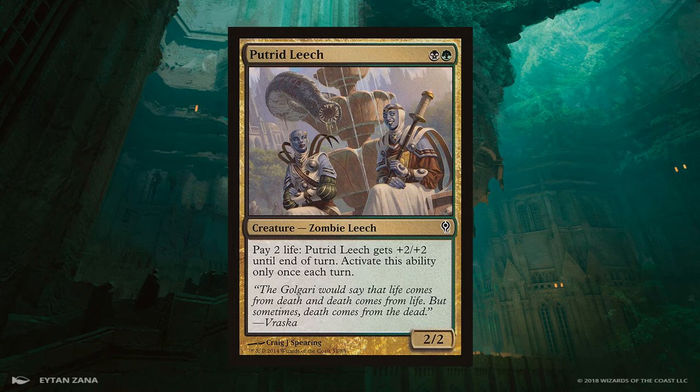Putrid Leech is a 2/2 black and green creature for 2 mana that can give itself +2/+2 once per turn if you pay 2 life. This is my most recent addition to the deck. I expect it will help make the deck a bit more aggressive, while retaining value as a blocker that you can drop on turn 2 that still trades with a 4/4.